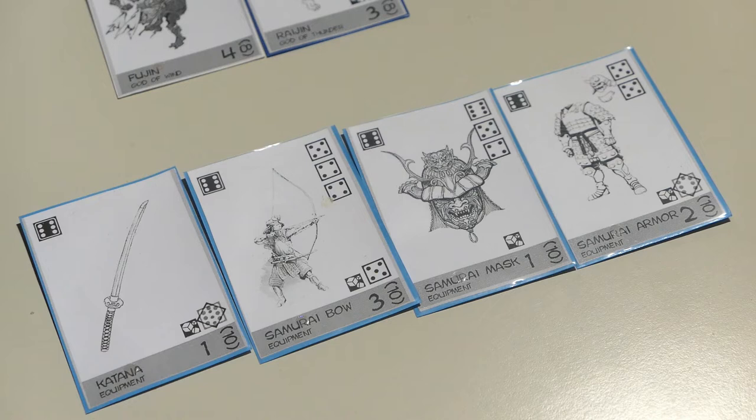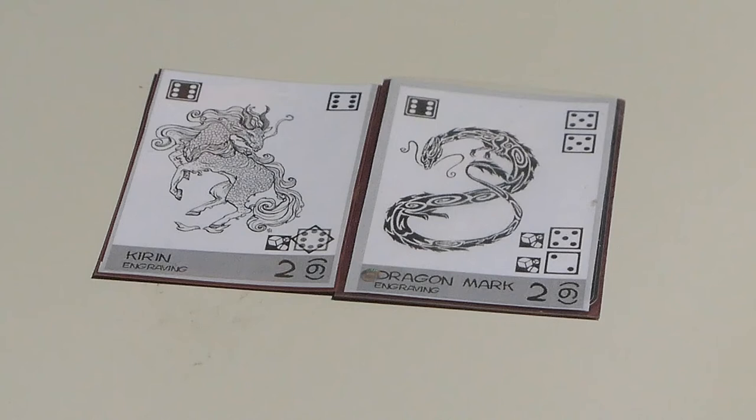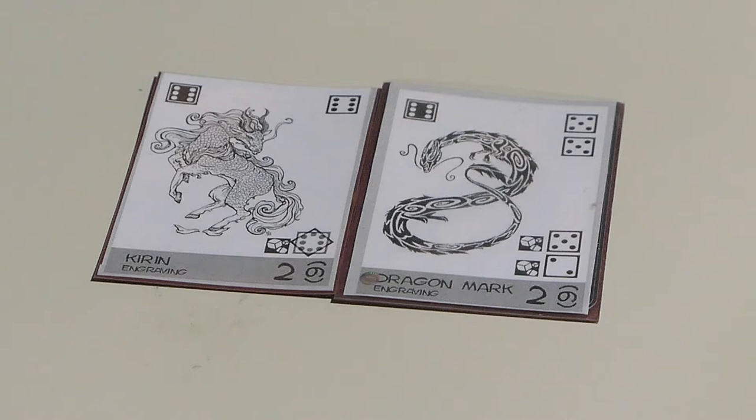Up there we've got the two deities that we looked at before, and the final two cards in the game are those two cards. Those are two legendary creatures that belong to Japanese mythology — we've got the Kirin and the dragon — and they form part of the same set. So these are all the cards in Age of War.